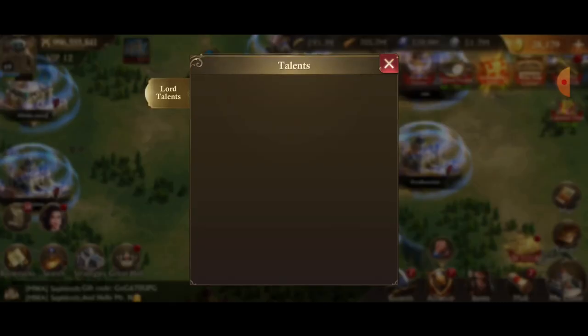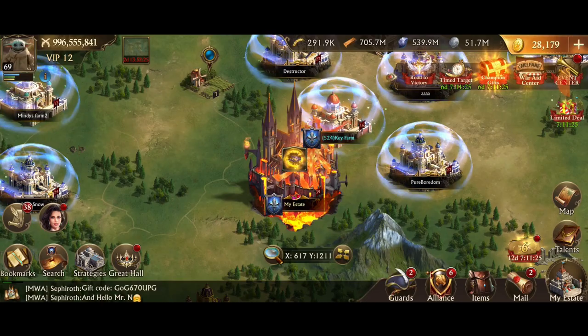The talent menu has changed so it's displayed a bit differently — the talents are laid out where you can see what they are. These three in the middle show abilities from my other talents, which is nice. You can see the abilities you have and the cooldowns they're on.